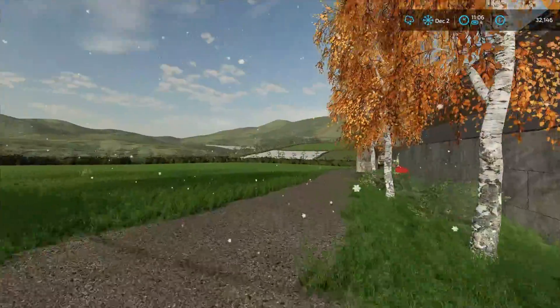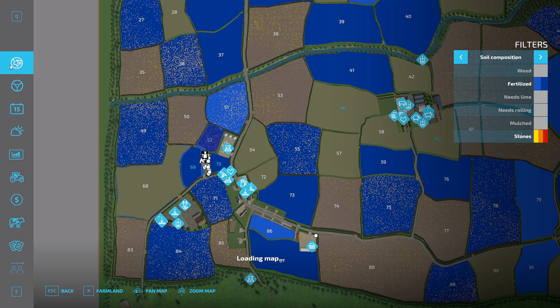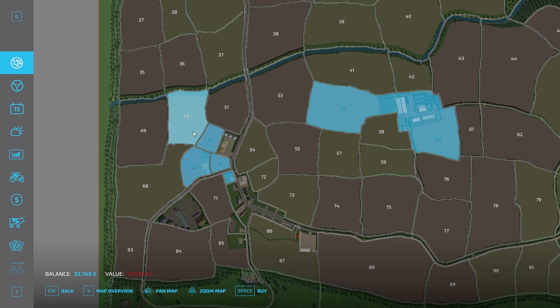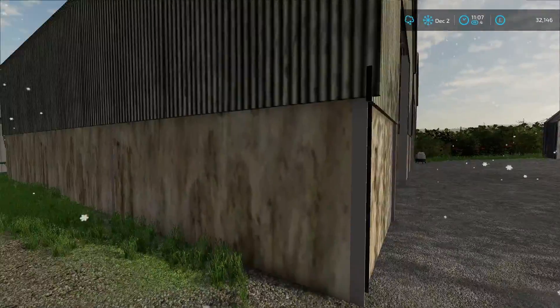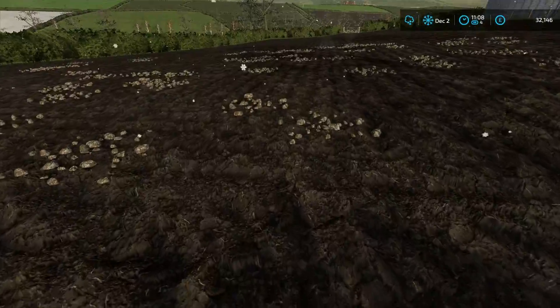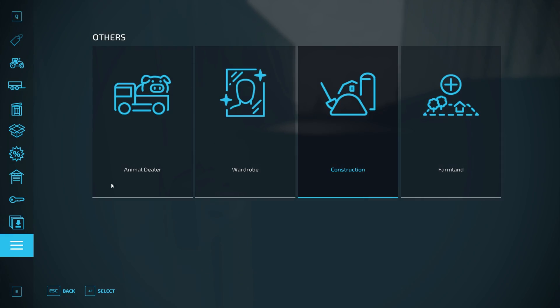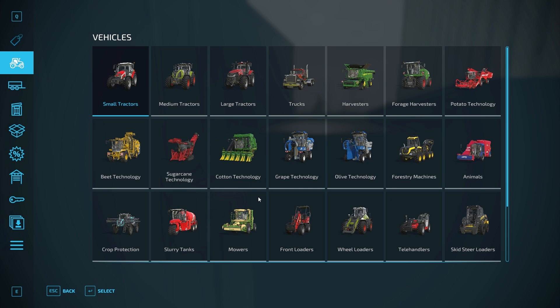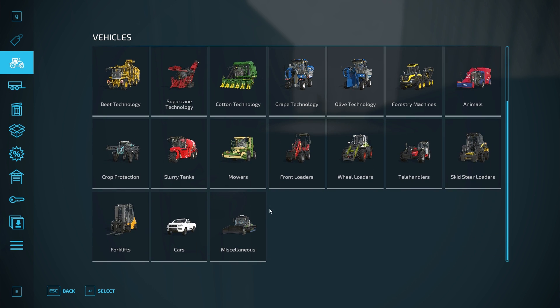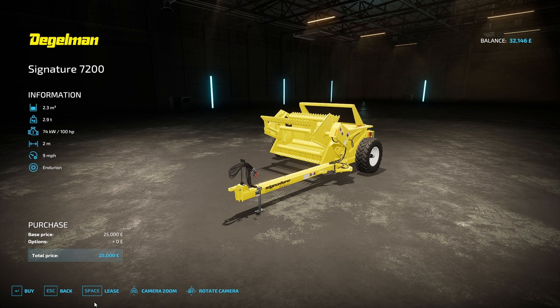We've got some money, so we'll look to see how much that big field is. Farmland - it's going to be more than what we've got. 129k? Yeah, we're not going there yet. 104k, 43k - we're not getting there. I'm going to rent a stone picker and then bring us back into that field. There is something else we do need to do - we're going to need a water tanker as well. So stone pickers - we're going to lease that one again.